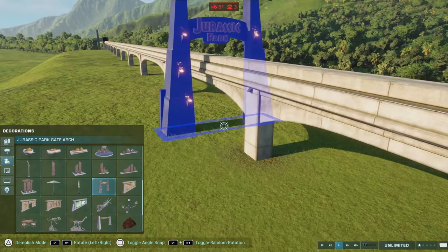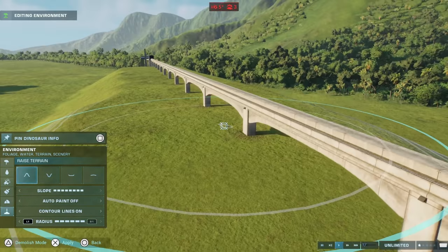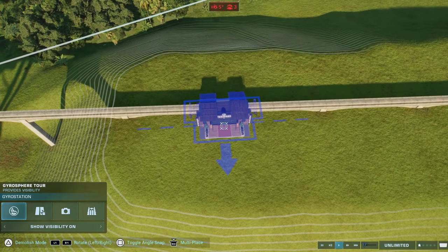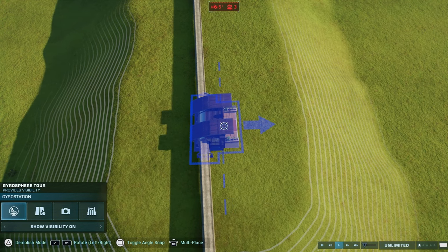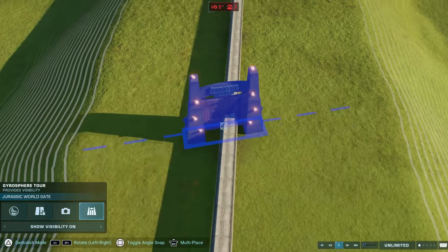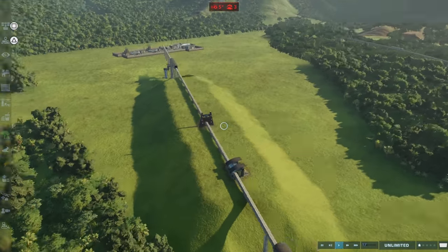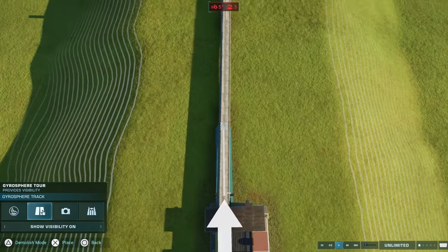We're a little bit lower than I would like, so I'm gonna raise the terrain just a wee bit more. Now we need a gyrosphere — we'll go with a gyrosphere just because they hide better. We'll place it right there. And we'll place the gate wherever we want — right here is fine. Also, as I'll show you in a second with that monorail, you can go more than just a straight line.